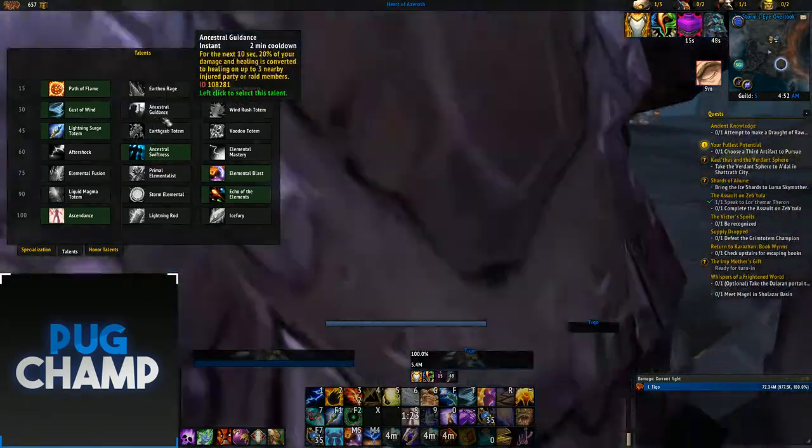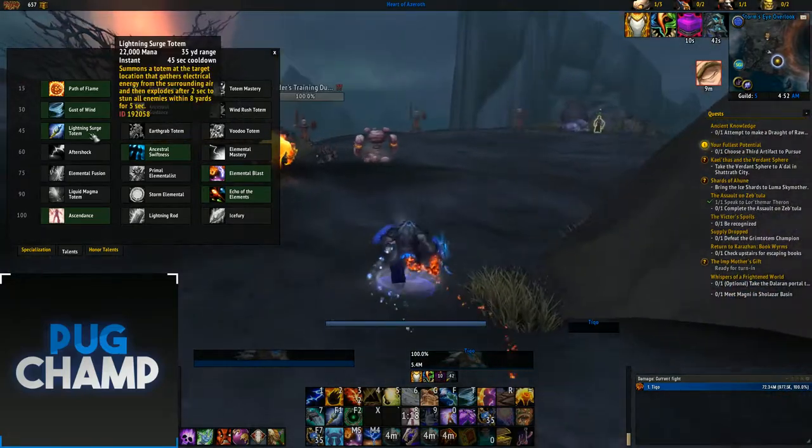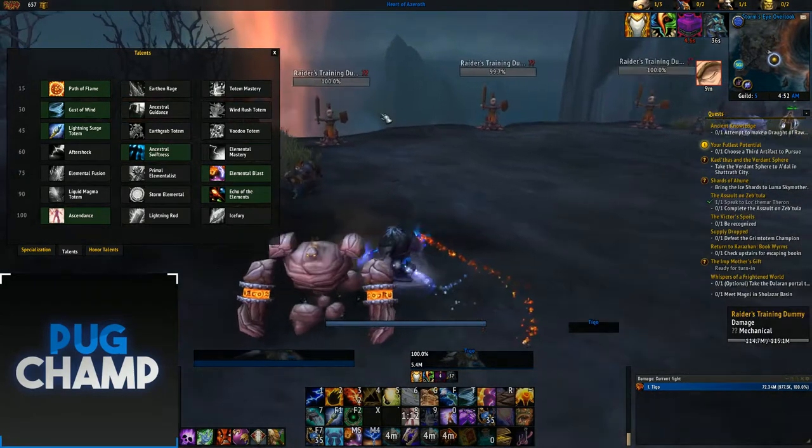The next talent tier is situational again. If your raid wants Ancestral Guidance, take that; if they need speed, take Windrush; otherwise take Surge. I like Ancestral Swiftness for AoE because the haste lets me get off more Chain Lightnings.